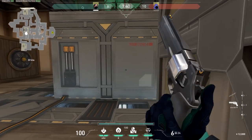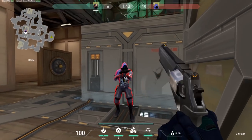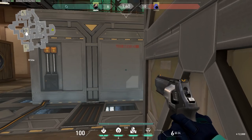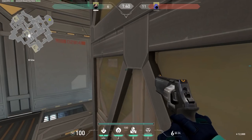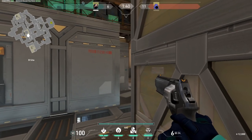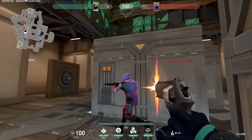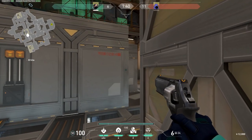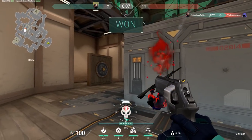You'll find most players making the crucial mistake of constantly keeping their crosshair at the enemy's body or foot level, forcing them to make a quick flick when they spot an opponent. Instead, always keep your crosshair at head height. This way, as you turn a corner and spot an enemy, you only have to make a very small adjustment — letting you be more accurate and react faster as you cover fewer pixels with your crosshair.